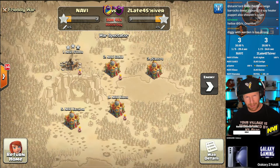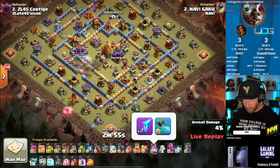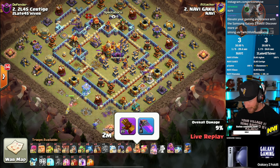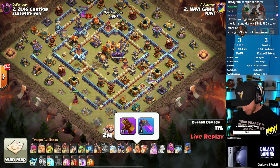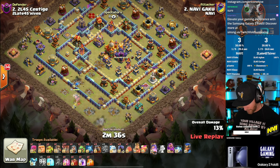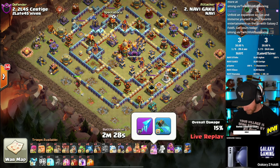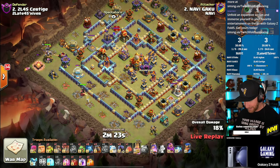Gaku is going to run frozen arrow, but probably not the healer puppet since healer puppet is banned on their side. Maybe they would opt to take it over frozen arrow if they had the option, but as it stands they'd take a massive penalty trying that. He's running the healing tome on the warden, level 27 or level 23 frozen arrow, working out to the left of the base — because they can't use root riders, Gaku has to put those away today.